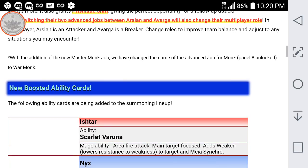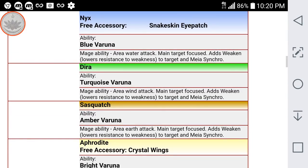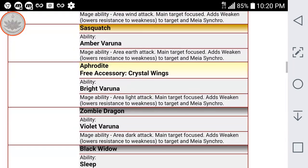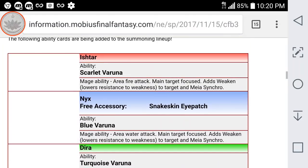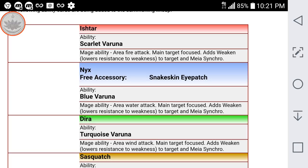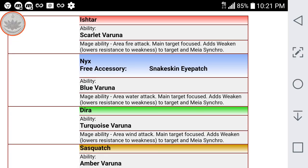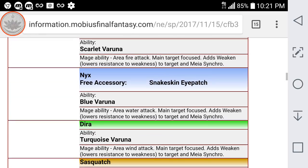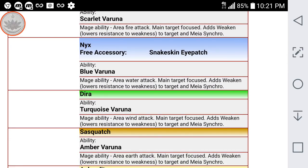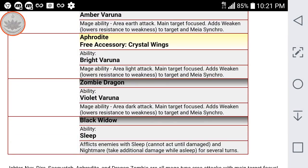In this second batch, we're going to be getting six more cards for Mia that add Mia Synchro. These will be pretty much the last of the Mia Synchro cards we're going to get for a long time. These ones are going to be the AOE main target focus that add Weaken. These cards are actually super strong — they do cost more orbs than the regular ones, I believe five orbs, but they are definitely worth it. Looks like the blue one, Nyx, is going to get the free accessory Snakeskin Eye Patch, and then the light one is going to give you the free accessory Crystal Wings.